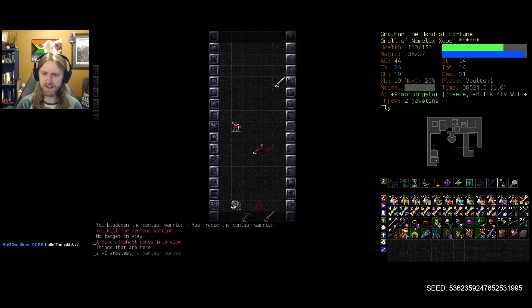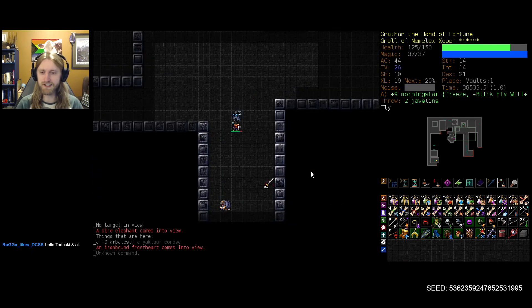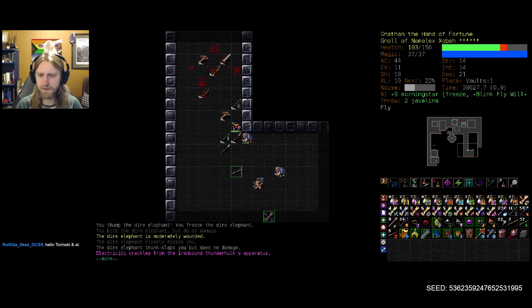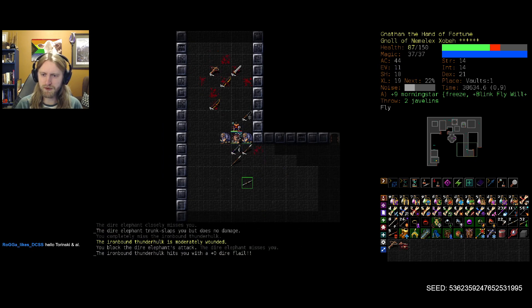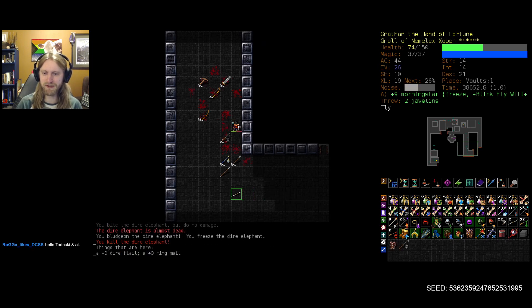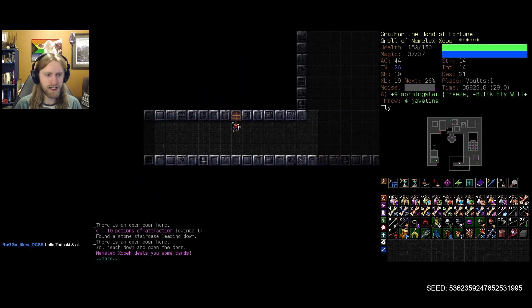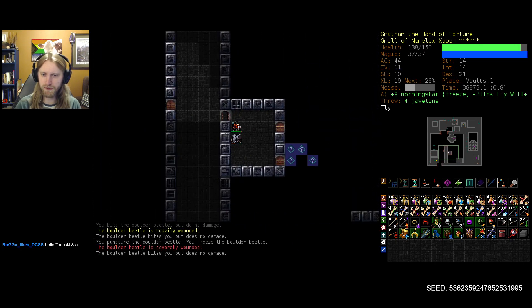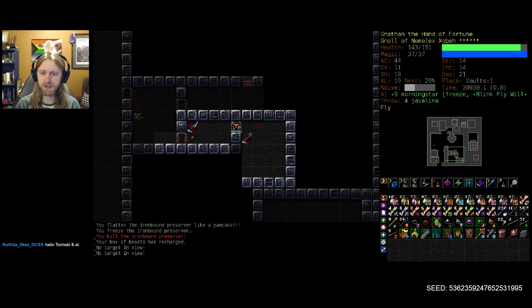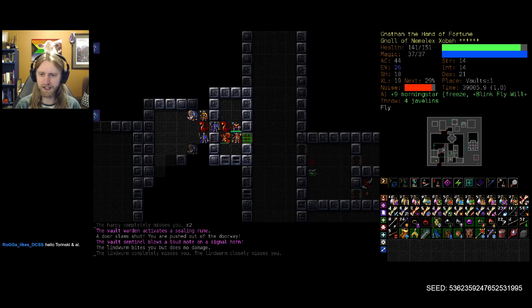Nothing we can't handle here. Dire Elephant should also be fine. We have regen coming from our gloves, so that's why we're able to sustain ourselves throughout these fights a little bit better than we otherwise might. Thunder Hulk, we usually want to walk towards us here. Dire Elephants are no joke either, especially when I stupidly take steps around them without getting anything done. But perfect — nothing we can't handle. That should get us enough of the floor explored that we can safely step on that alarm trap and see what that amulet is. We're desperately hoping for Regen — if we can stack regen along with what we already have.